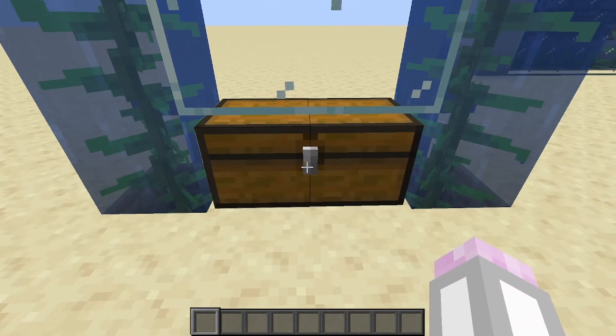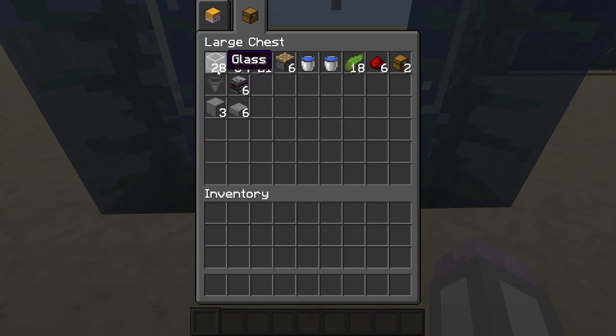The materials you'll need to build this farm are as follows: 28 glass, a stack and 21 of any building blocks, six pistons, two water buckets, 18 kelp, six redstone dust, two chests or however many you want for a storage system, one hopper or again however many you want for the storage system, six observers, and then three temporary building blocks and six temporary half slabs.